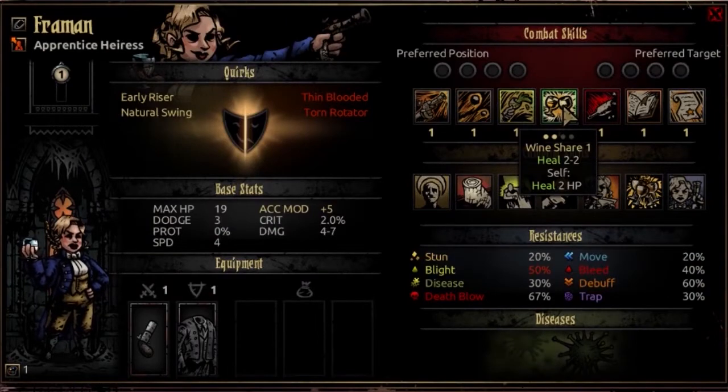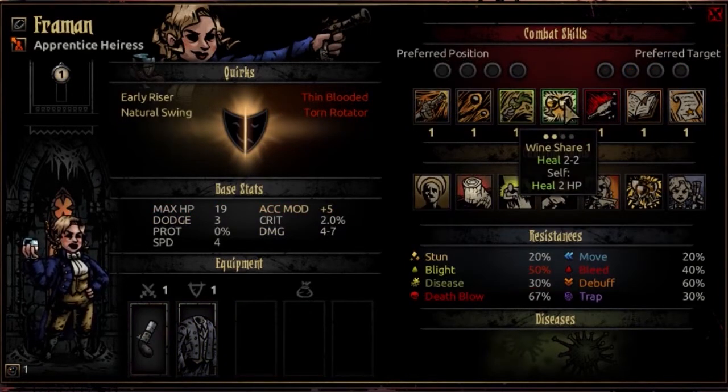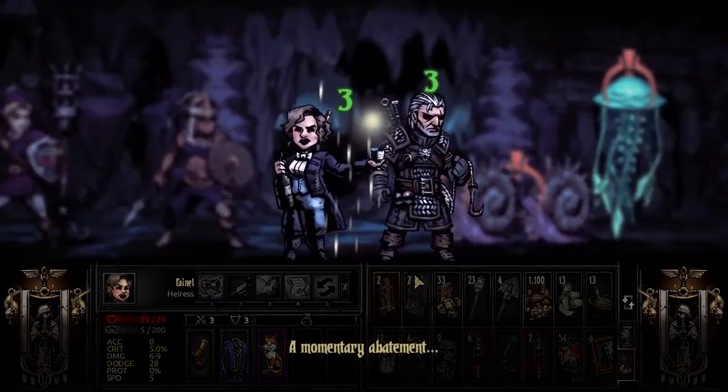The fourth combat skill is Wine Chair, usable from rank 3 or 4. This is going to heal a target ally for 2 HP and heal yourself 2 HP. As this grows, it seems to grow in a reliable way — it's never going to give you a 0 like an Occultist, but it's also never going to give you a 1 or 2 once you've surpassed that potency in leveling up. Overall, it's not a bad way to get a friend off Death's Door or heal yourself off Death's Door. It's a good backup heal — I would not count on it by itself in a dungeon, but it is very good for giving most of your party members a heal maneuver.